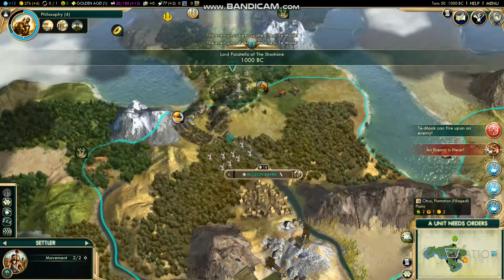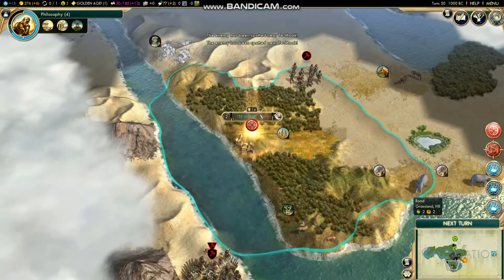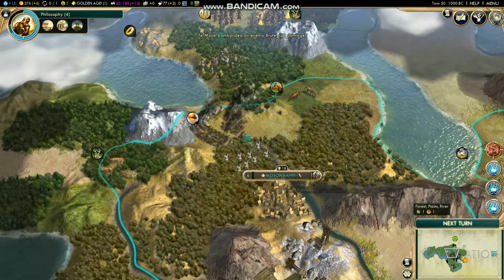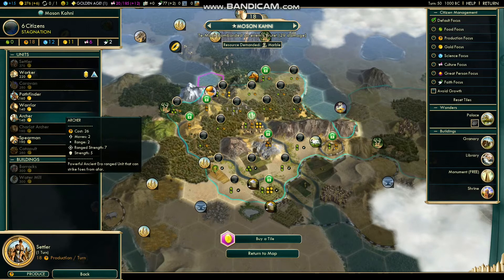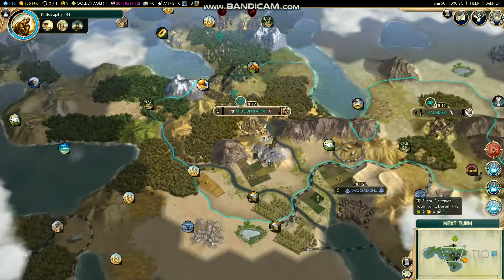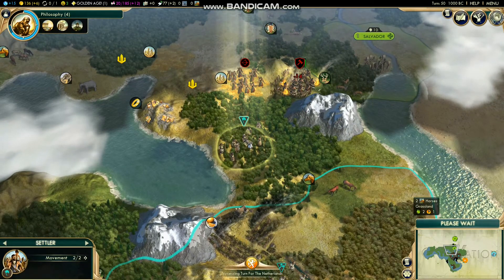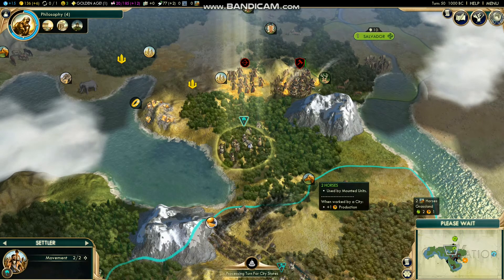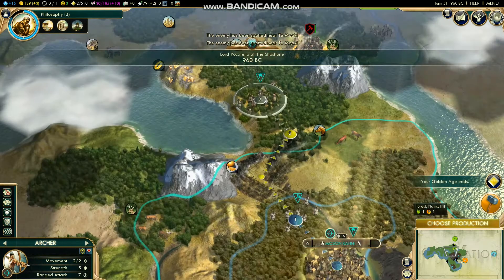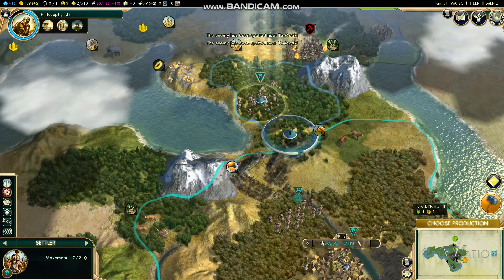Civilization 5 is great — two more turns and we'll have our last settler and can start working on the Hanging Gardens. We need to fix this luxury situation and this guy is probably going to get captured, which is awful. I'm going to buy a combat unit — let's get an archer. They're slightly better because they can bombard. Okay, he didn't get captured — cool.